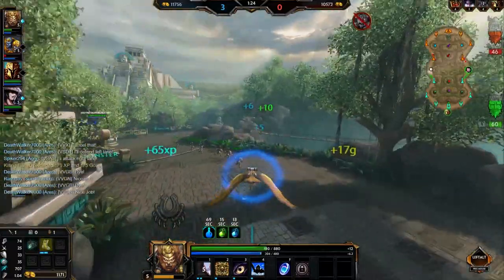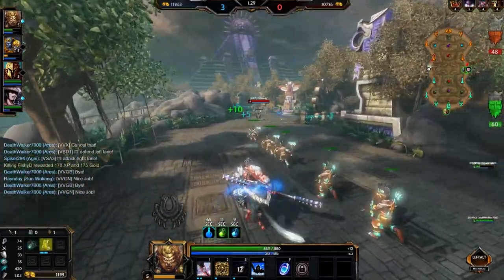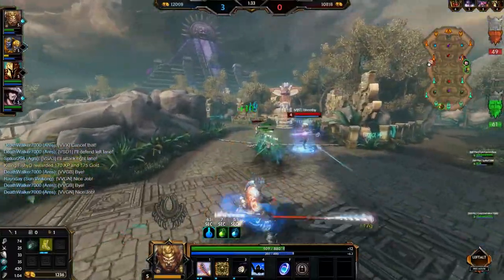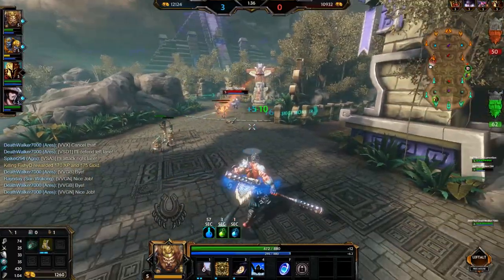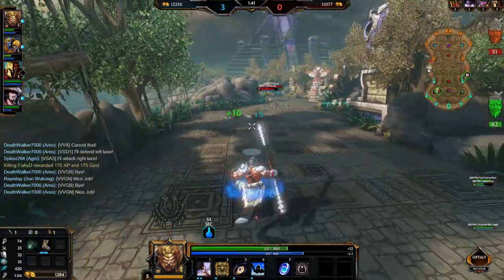Remember, Sun Wukong's passive is called Undefeated Body — that's when I gain my 30% extra critical chance and 30 protections on each side. That allows you to start in a Bluestone Boots fashion and still, in those close-end fights, have the protection advantage over your opponent.